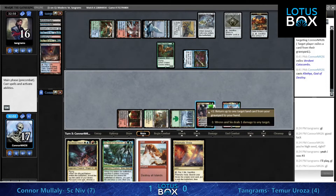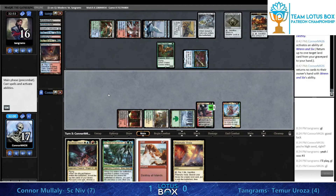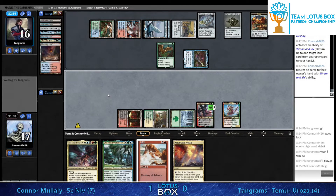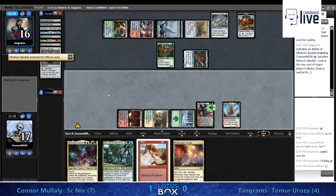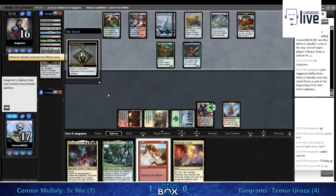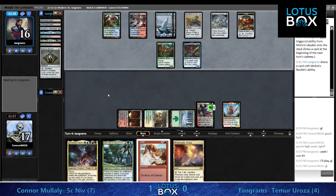Tangrams's Uro is definitely hindering this Boil plan quite a bit - definitely don't want to be Boiling when your opponent has an Uro in play, they're going to be able to develop their mana out again. So it looks like we're going for Klothys - we don't want to expose the Uro quite yet to the Boil. The Boil is still going to be good.